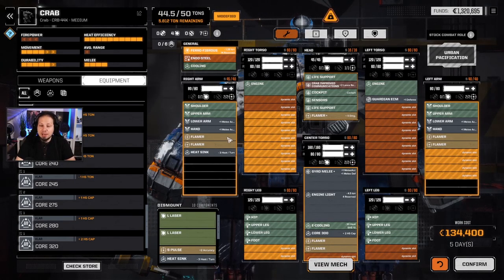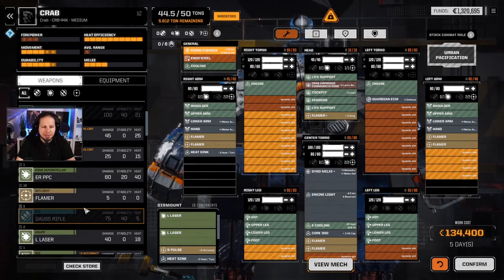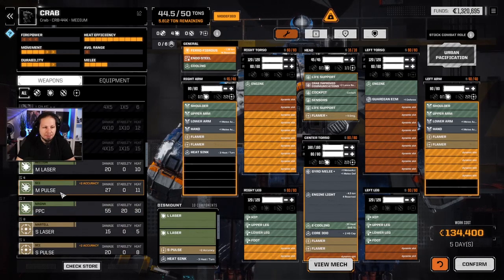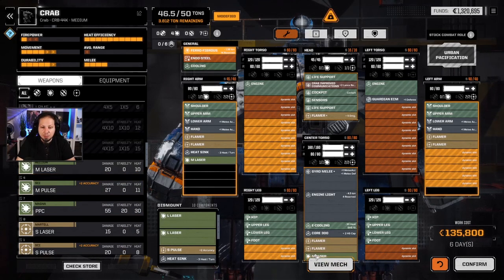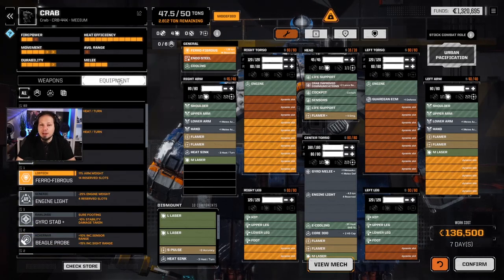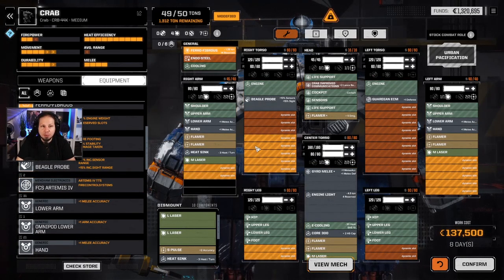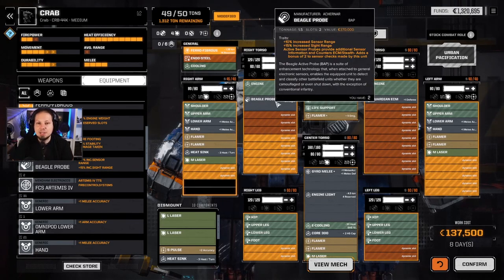We have a bunch of medium laser hardpoints — I call them medium laser hardpoints because I'm going to put medium lasers in there. No pulses, just the regular mediums. The head hardpoint is definitely going to be filled with a flamer. We have two and a half tons left over that we're going to use for putting a Beagle Active Probe in this, which gives us higher sensor range and an active sensor ping — so whenever we're not in range to punch people, we can use that Beagle Probe.